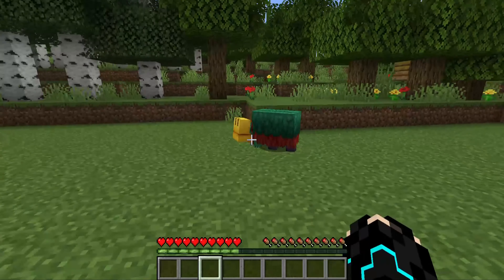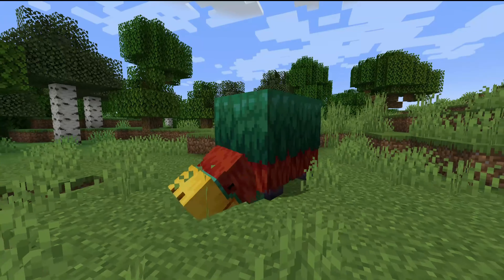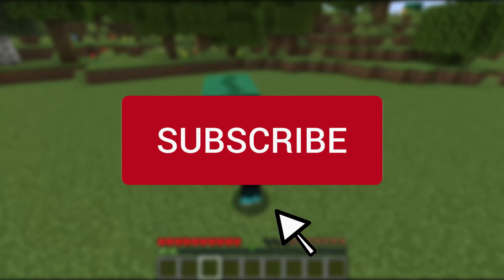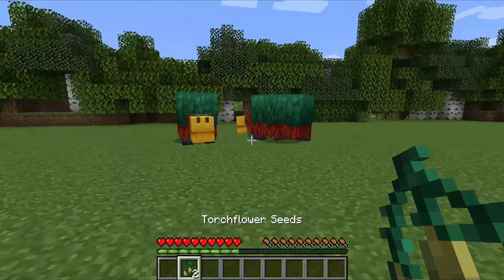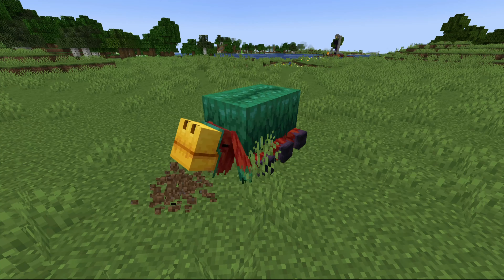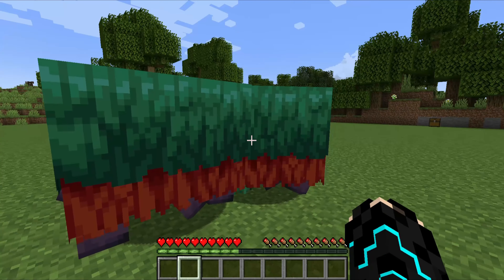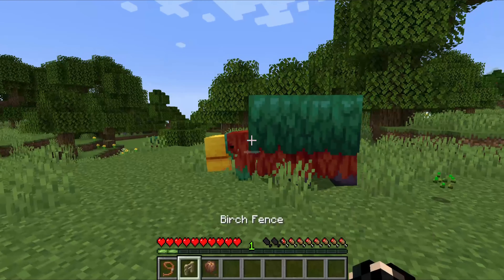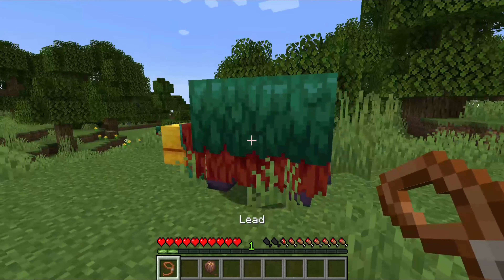Now, where to find them? For finding them, you need a brush, which can be crafted easily. In order to find sniffers, you need to find an ocean ruin. Just hop into a boat and use night vision — it will help you spot one easily. Once you spot the ruin, kill the mobs around it and search for suspicious sand. You can spot the difference between a regular sand block and a suspicious sand block. Press the blocks by holding right-click.